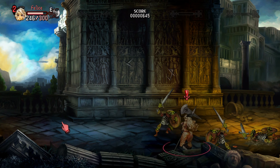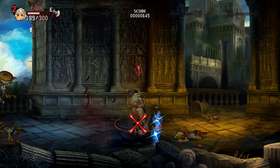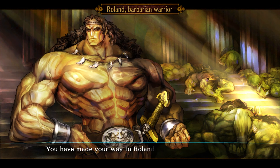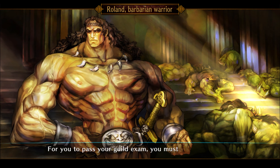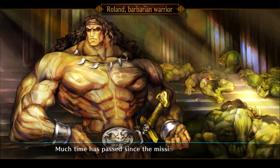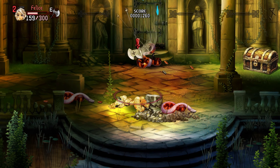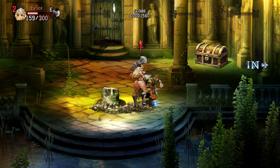The incentive is to grind for best-ranked gear. You have made your way to Roland - he is looking for adventurers who went missing in the ruins. For you to pass your guild exam you must help him. Roland tells you to search the ruins that are submerged in water. Much time has passed since the missing were last seen - bring back their bones if they are found dead. You better not be picking up my loot, Roland.